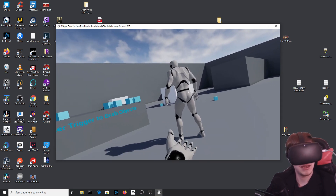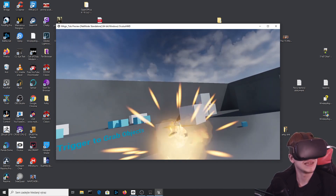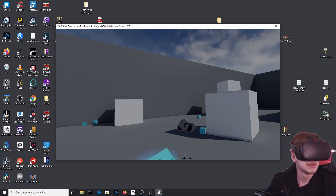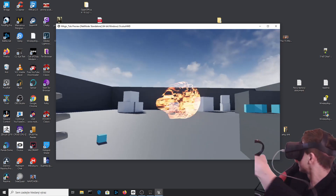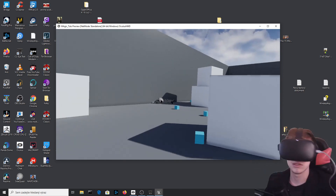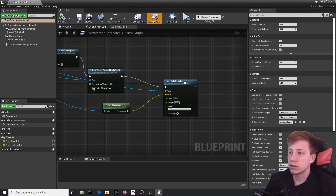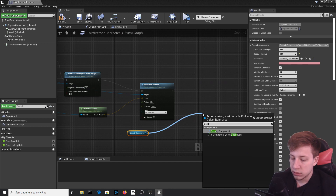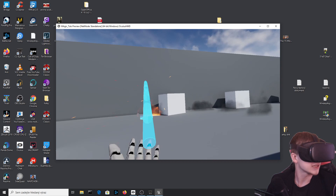Testing in VR looks great. There's a small bug where the capsule stays behind after the character dies, but we can fix that by using Destroy Component to remove it. All right, now let's move on to the explosion spell.